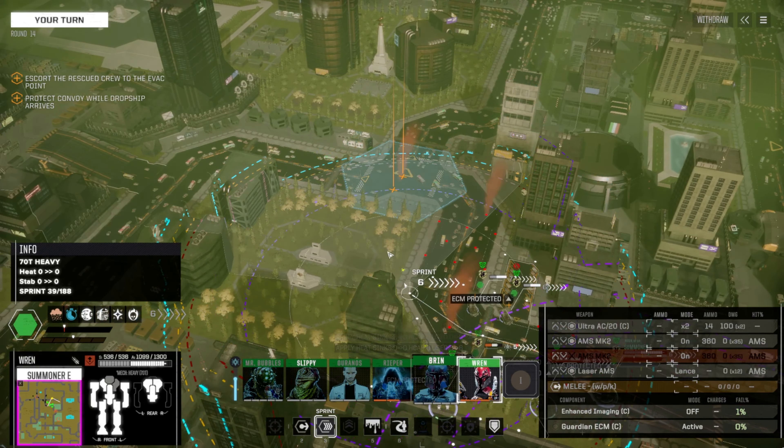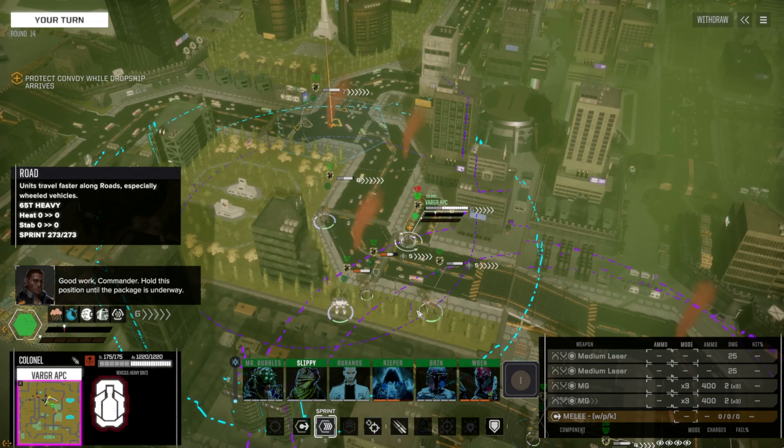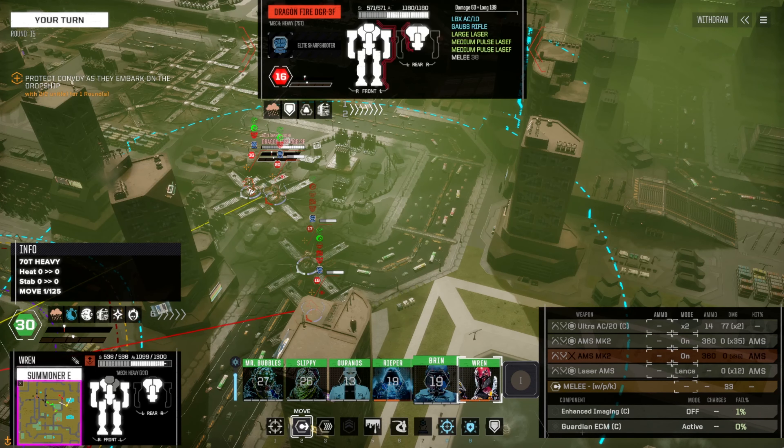We're about to hit the square now, so we get to see exactly where everyone is going to be. Where are the not-so-friendly drops coming in? D4 on that side — hopefully that is it. Good work Commander. Hold this position until the package is underway. I'm not seeing anybody else, which means I'm probably going to get completely lambasted. Let's go — chips in. Just got to survive a round. I only see four bars — what have we got? Avatar.